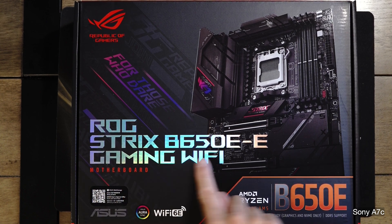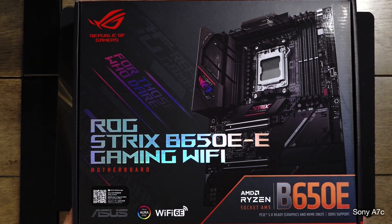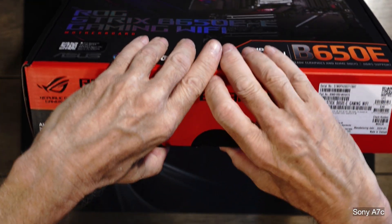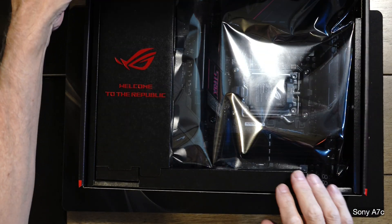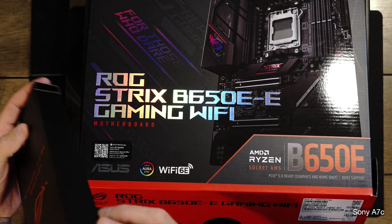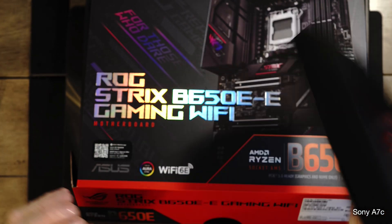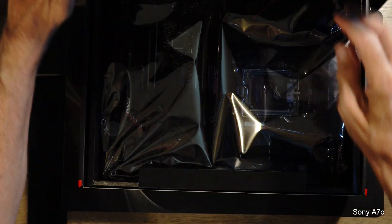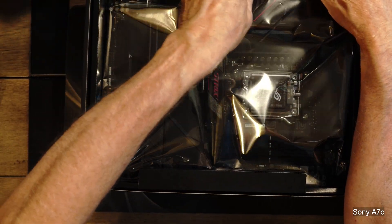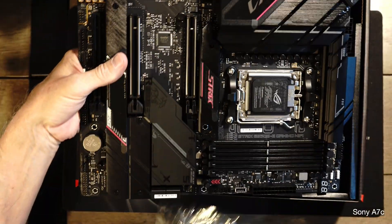Step two: ROG Strix B650E-E Gaming Wi-Fi motherboard. Let's open it up real quick. There you go — that's a little stuck right here. So if you open this up, that's a little compartment — it's probably the Wi-Fi antenna that's in this one. Here's the motherboard.